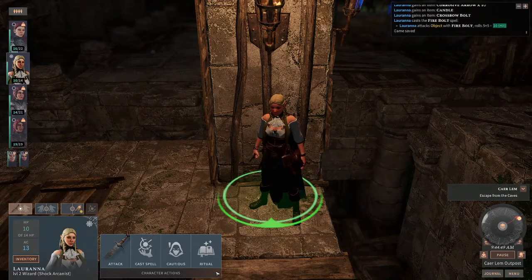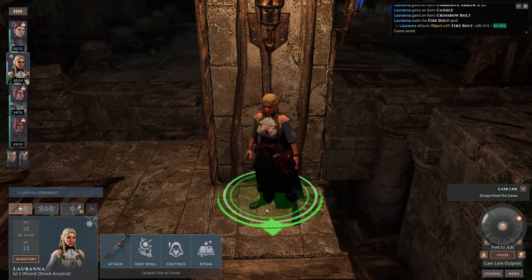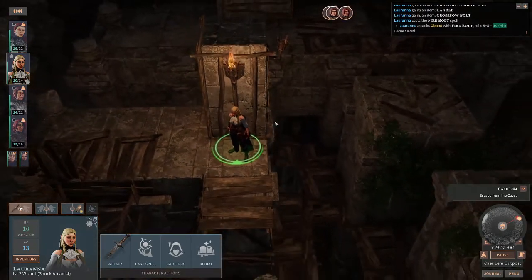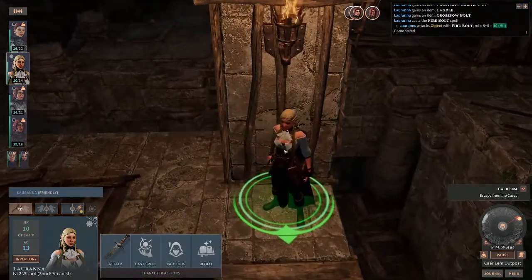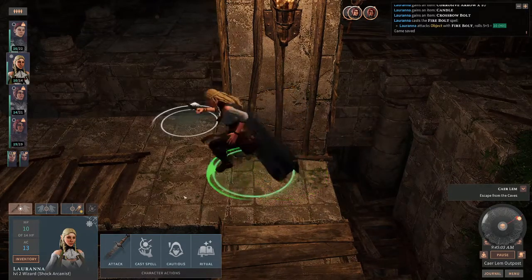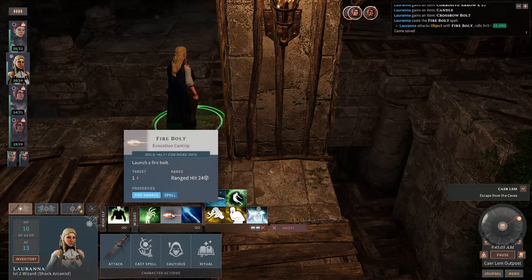Hello everyone, this is Lerana of the Ladies of Selasta, and she's going to show you how to manipulate the environment to get some light out for the rest of your party. Lerana here is a High Elf Wizard, and of her spells she has Firebolt.